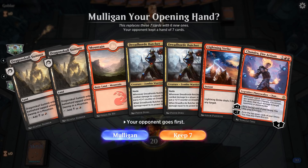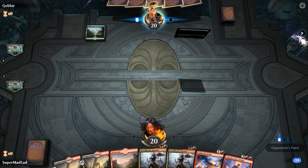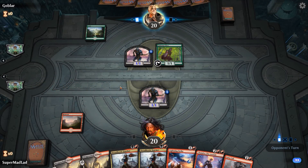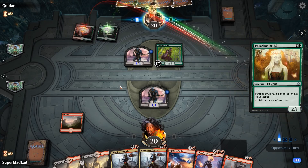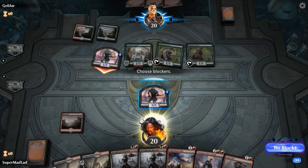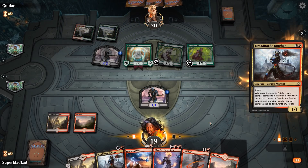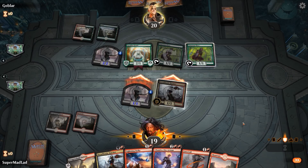Double Dreadhorde hand — let's take this. It really relies on our opponent not having too many blockers to push through. Paradise Druid from our opponent — they're ramping. Let's get in with our Dreadhorde Butcher, because if they block they lose two creatures.